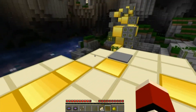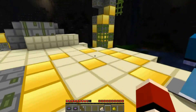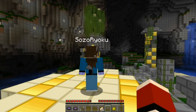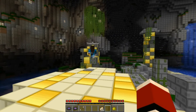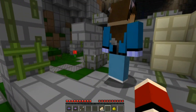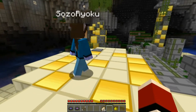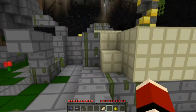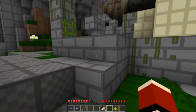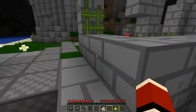The players explore the area, finding they can reach certain spots but not others. They discover a spiderweb glitch: using stairs, you can pass through spiderwebs incredibly fast. They find gold blocks, a chest with rotting flesh and bones, and the spot where a music disc was — now empty. One player can't get back up.